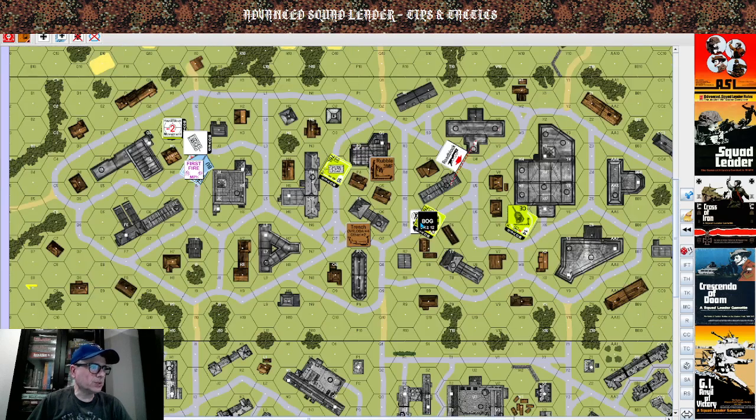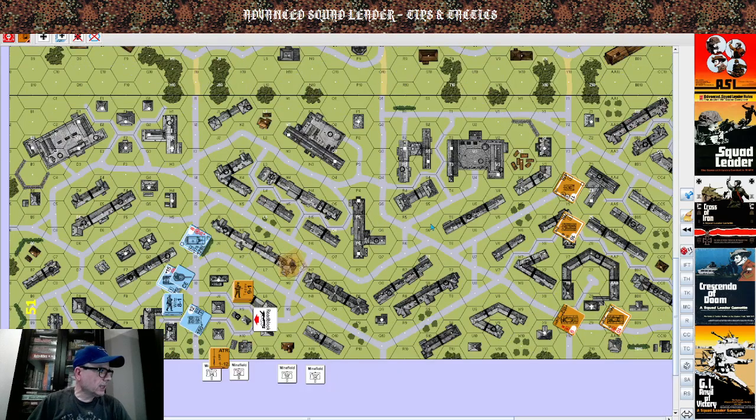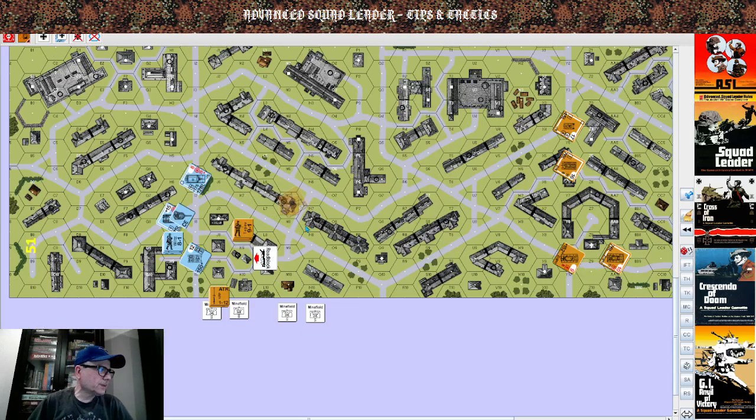With the advent of HASLs and more complicated boards — here's board number 55 — what's interesting about board 55 is it has narrow streets, and the game changes when narrow streets are involved.